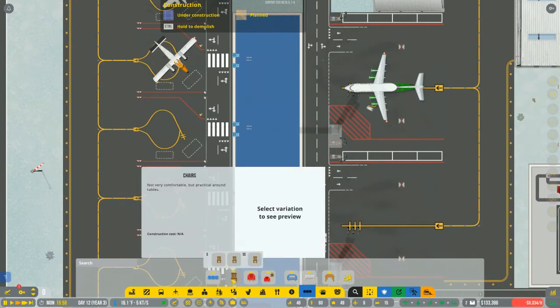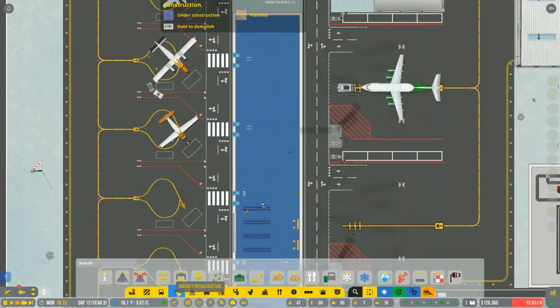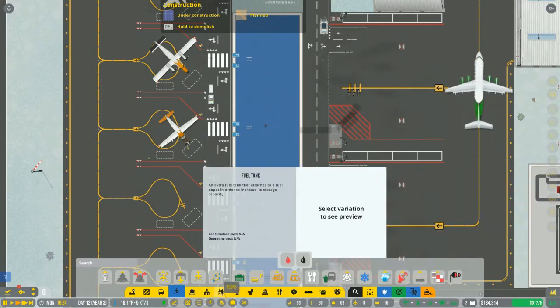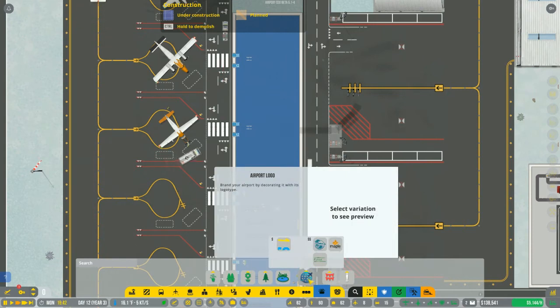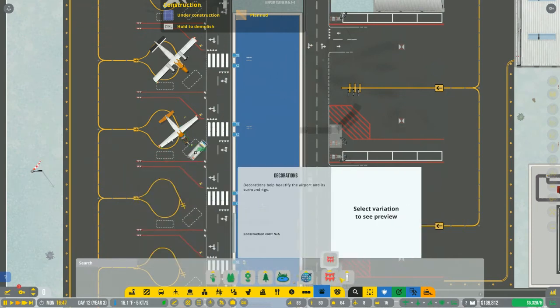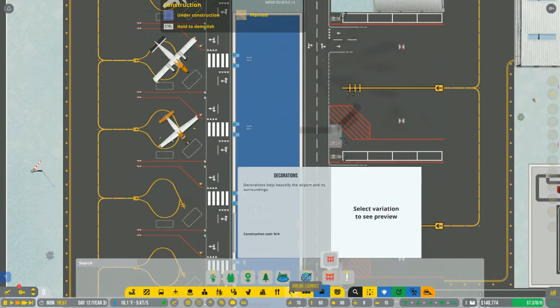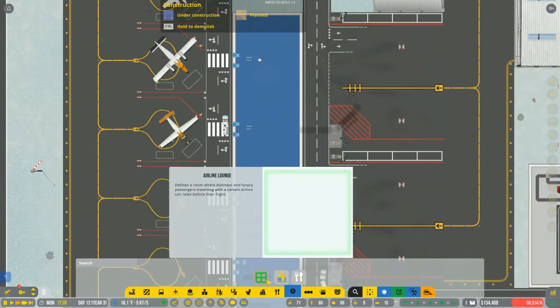I think it's more in the line of furniture. It's seating, chairs... I love the laptop tables — that's a genius addition. Let's see: staff, desks, security, shops, systems, seating, decorations. Ooh, airport logo — I got that. Statues? Really? Airline lounges — ooh! Information desk. Buffet table — sweet, I need to build me one of those.